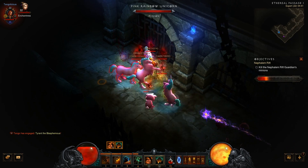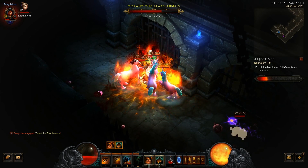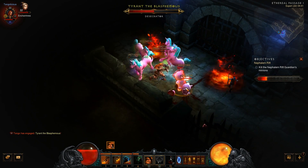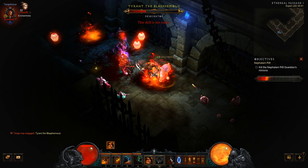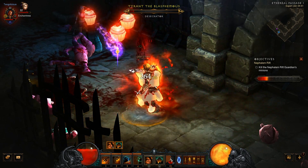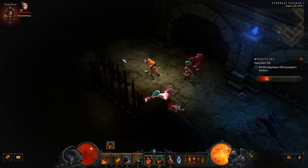Unicorns! Pink rainbow unicorns! There's a crater — fire everywhere because of the unicorns! It's not easy being a barbarian down here, that's for sure. Maybe I should move myself out of the bad stuff. So the unicorns are minions for the evil tyrant — Tyrant the Blasphemous. And he is a teddy bear. He shall suffer for his crimes of not cuddling.